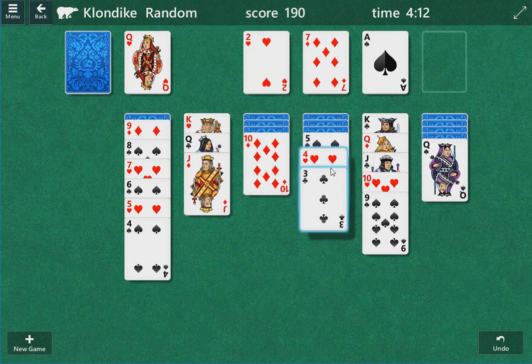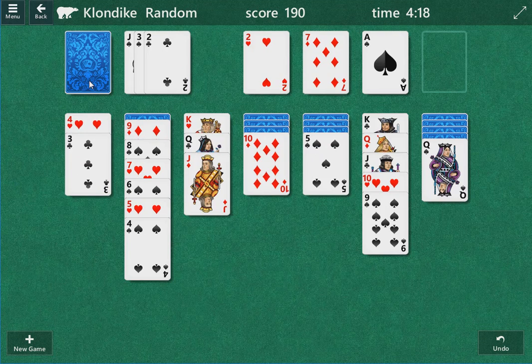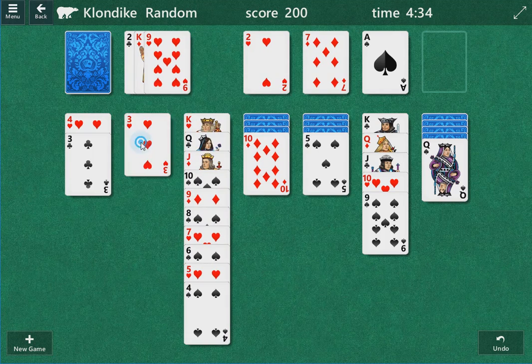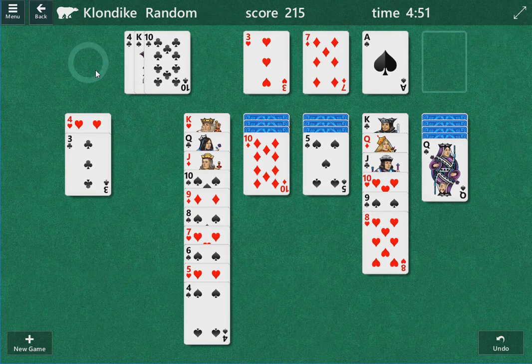We'll see if there's anything else here. Now we can move this if we need another King to be moved. So nothing can move there. This 3 of Spades could potentially — if we find a 2. I think we have to go this 9, because I want to get to the King. I think we can get to the King a different way. We could also bring this 3 down and put the 2 under it if we need to. Get the Red King down and move the Queen underneath it. So that's the thinking there. We'll see how this plays out.